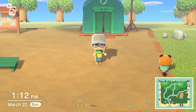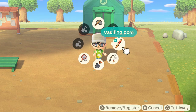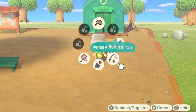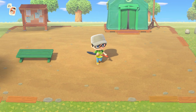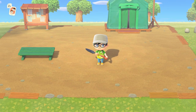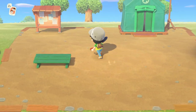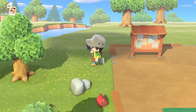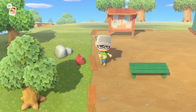Once you buy the Tool Ring, which is for 800 miles — a very easy first purchase — you can hold up on the D-pad and you have a quick access menu to all of the tools in your inventory. It's so much better than opening your inventory and selecting the item you want to equip, especially when you spot a bug real quick that you want to catch. Just hit up on the D-pad, go to your net, and wham bam, thank you ma'am, you're good to go.